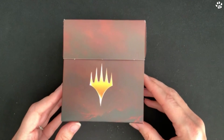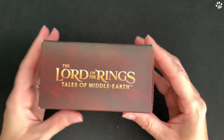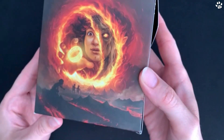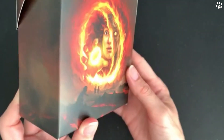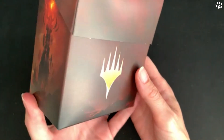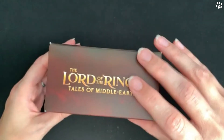Inside we have this box, and on the top we've got 'Lord of the Rings: Tales of Middle-earth'. On the side we've got the tower again, Frodo and the ring on the back using the same artwork as the outer box, and on this side it's a further image of Mordor. Actually the artwork wraps all the way around the box, which is really nice.